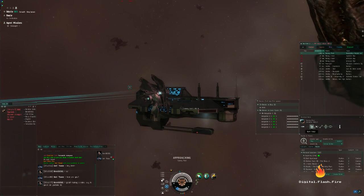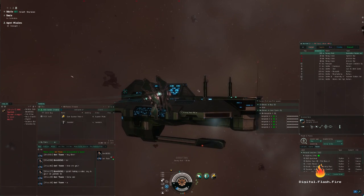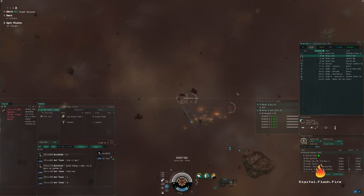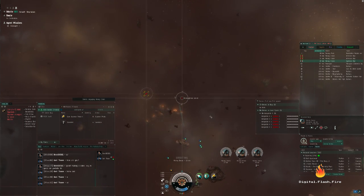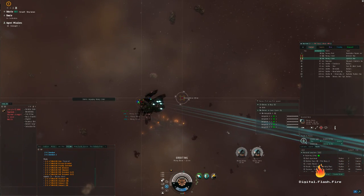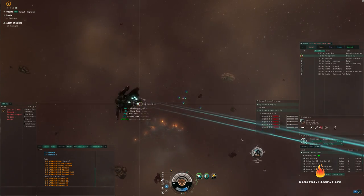Gallente are my home faction. When I first started playing I started Gallente, and even though I fly all kinds of ships now, Gallente space will always be my hometown. For offense, Gallente specialize in drones. They also do hybrid turrets as traditional guns, which are well balanced and effective, but drones are the Gallente's hallmark. With ship bonuses and increased drone bay, Gallente can bring a terrifying amount of firepower to the field that must be dealt with bit by bit.